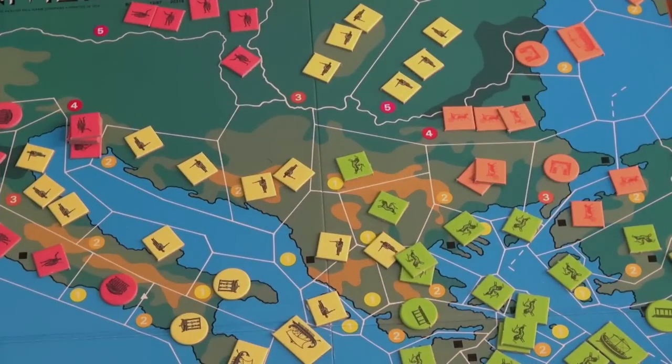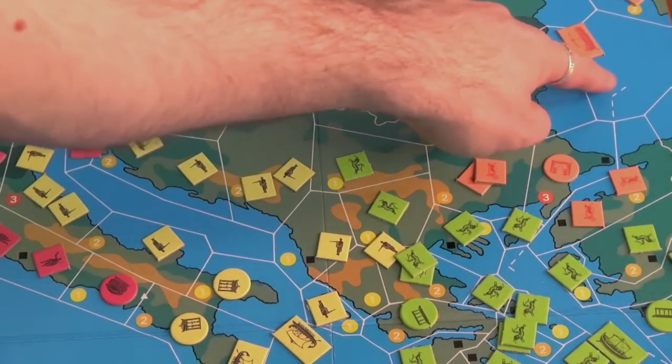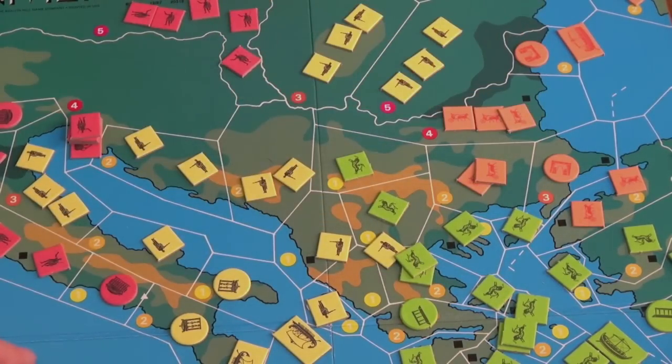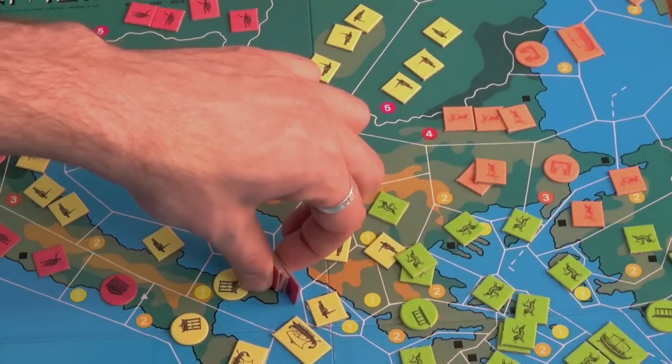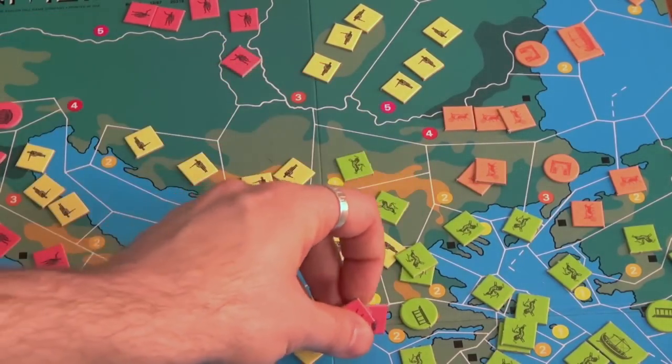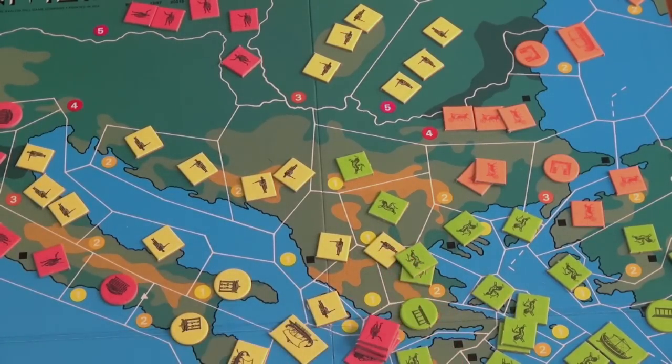With Astronomy, ships can move through open sea areas — areas bordered only by other sea territories. Astronomy and Cloth Making can be combined, allowing ships to move over open sea areas and move five spaces total.